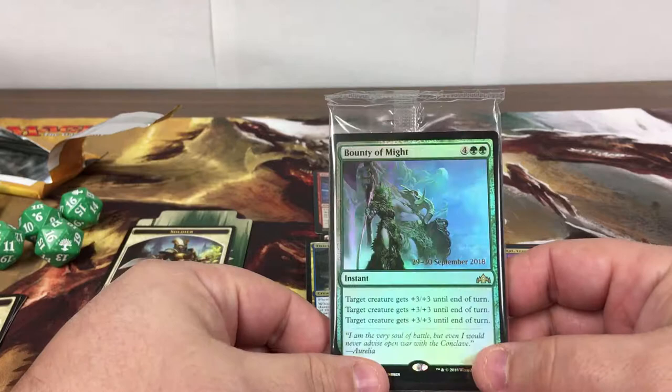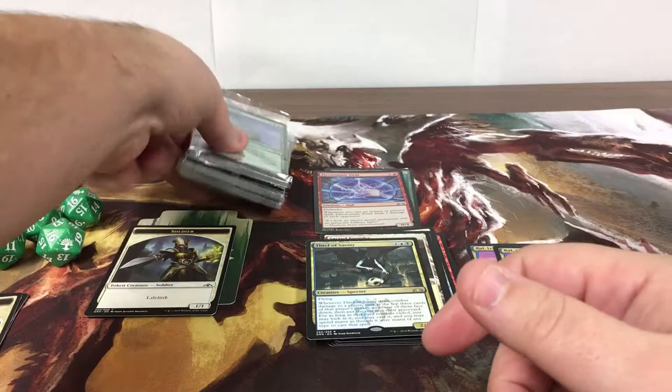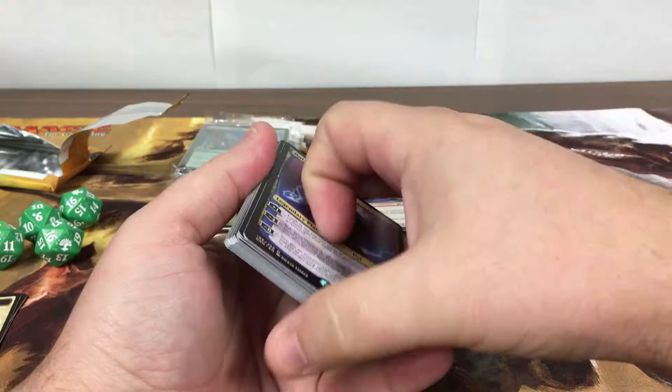Bounty of Might — definitely could have done better on the promo. Overall, these were the four promos we got today. Beast Whisperer and Emeria are probably the two best ones. That was fun — we got one shock land, two Risk Factors, a couple of foil rares, and a couple of mythics. Pretty good video. Thanks guys, like and subscribe. Probably have a couple more of these videos coming up over the next few days. If there's anything else you'd like to see, let me know.